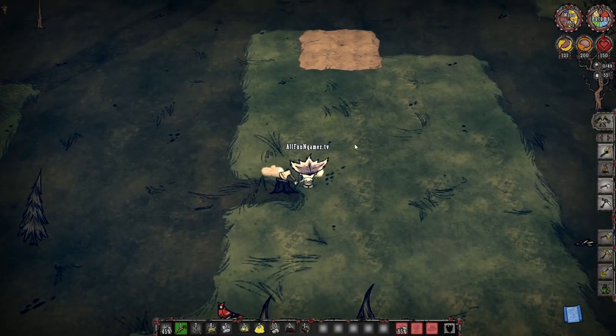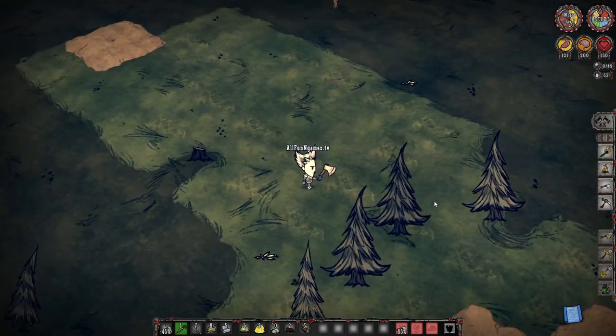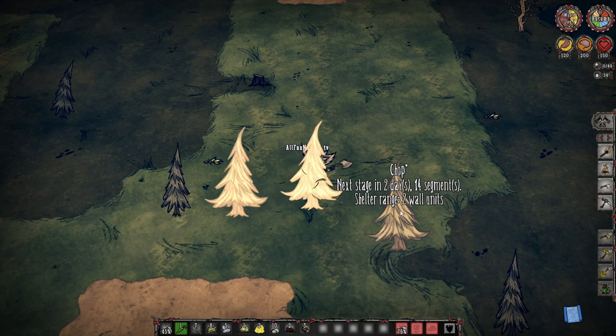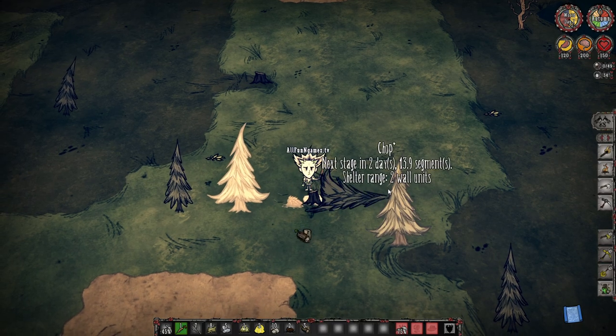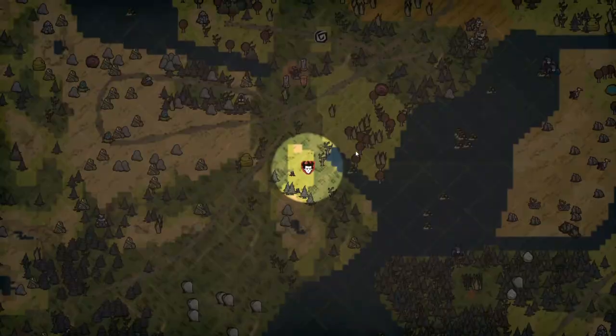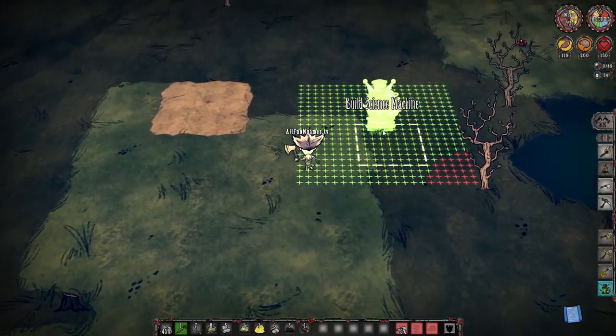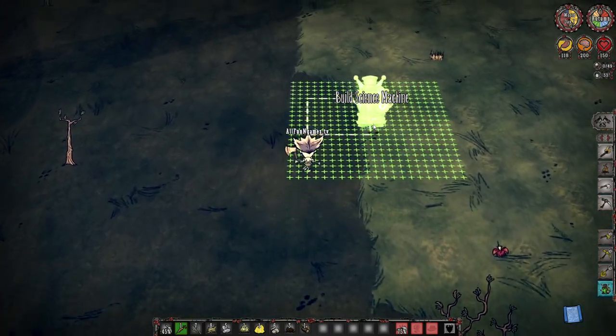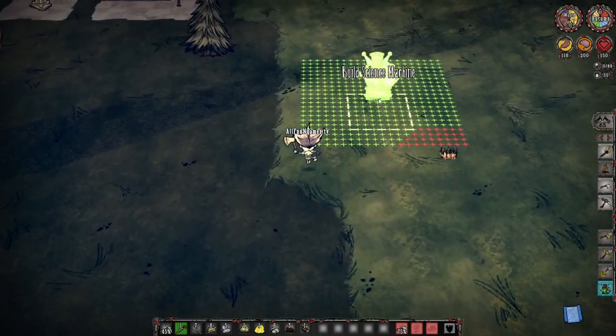Once you get yourself four logs, let's go ahead — why not chop this little guy up here just to make it happen a little bit quicker. And as you can see, just by half a day in day one, we already have our science machine. We want to place this in a nice biome where it'll actually be best for anybody joining the world with us.